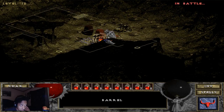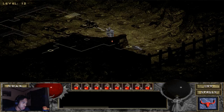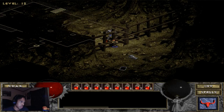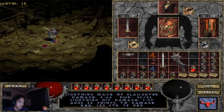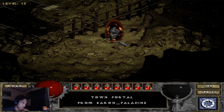Gold Serpents are also weak against fire. So that's Dark Ones and Gold Serpents both weak against fire. It's the Black Mushroom quest — sure, we're going to make room for it right now. There we go.